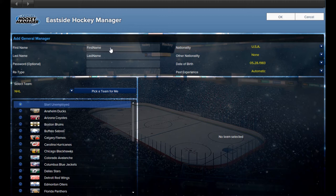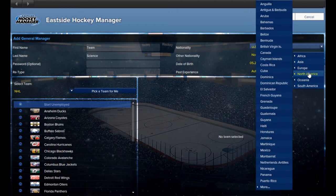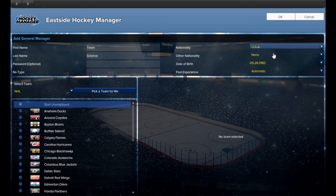Welcome to my new series, a single player run of Eastside Hockey Manager 1.5, using XECK29X Premier Pivot Roster's 6.4. I'll be taking control of the Buffalo Sabres, and I will not be using any tactics to make the game a challenge.